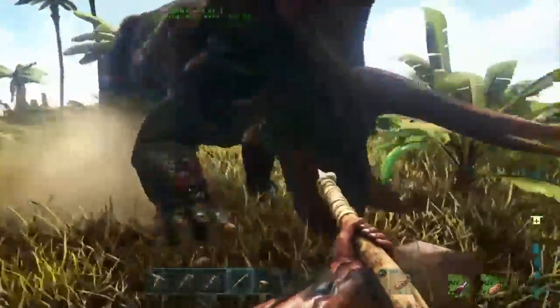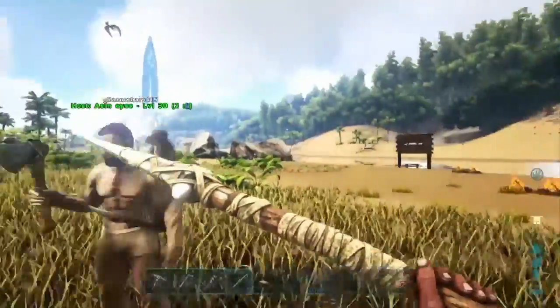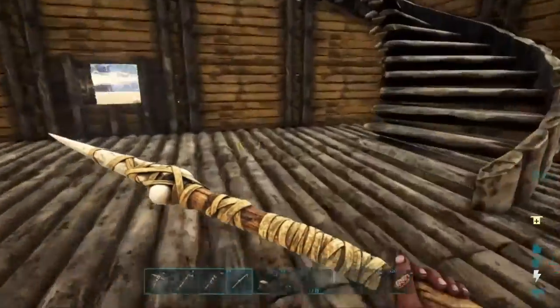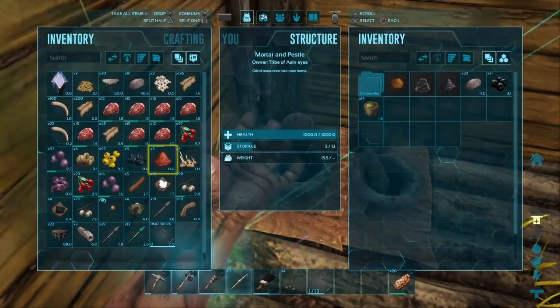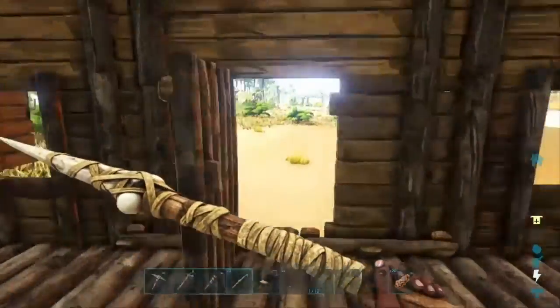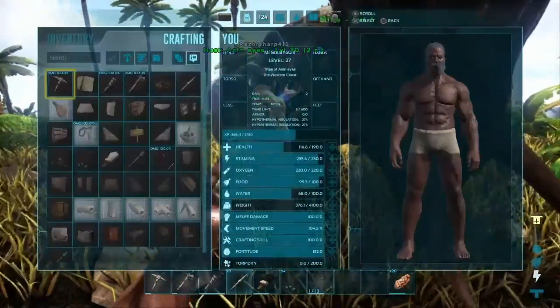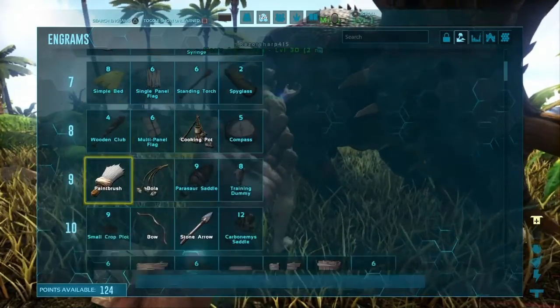I think he might be glitched from when he was trying to attack. Don't kill him. I'm not. I have a bow for you — I just don't have that many arrows in it anymore. Actually I got 39 still. I didn't really want to tame those trikes that way they'd stop. Do we have saddles? Can we get saddles for them? I think so, yeah.